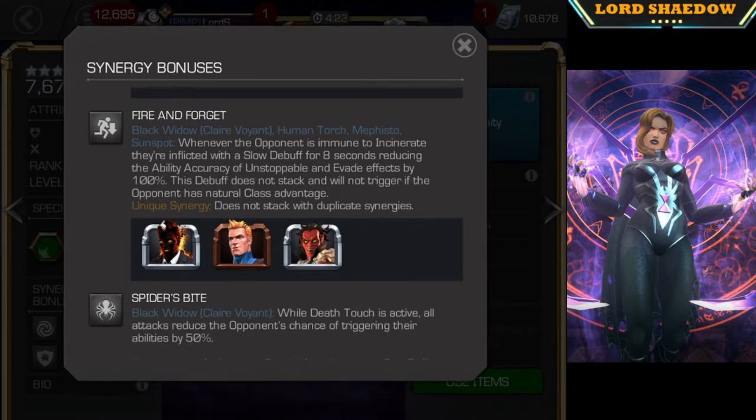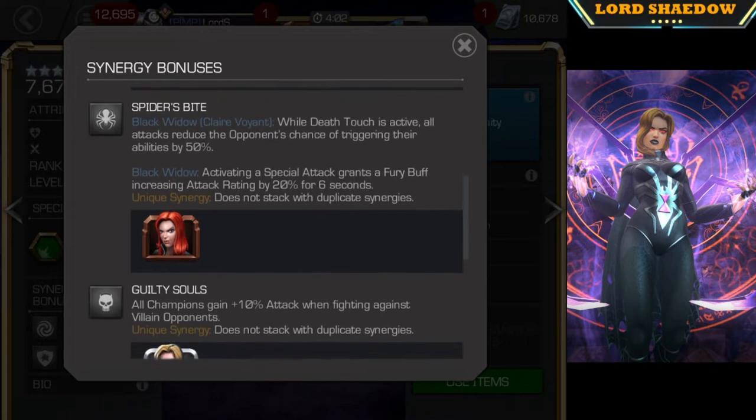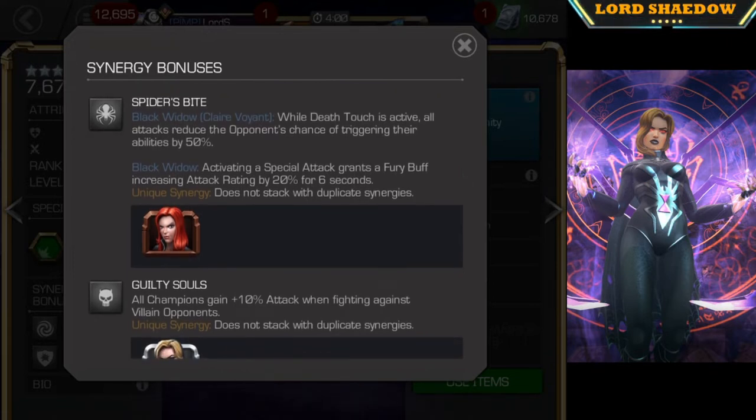Basically, whenever the opponent is immune to incinerate, they are inflicted with a slow debuff for 8 seconds, reducing the ability accuracy of Unstoppable and Evade effects by 100%. That can be very useful against certain champions. And then we have Spider's Bite — I like this one. While Death Touch is active, all attacks reduce the opponent's chance of triggering their abilities by 50%. Very nice.